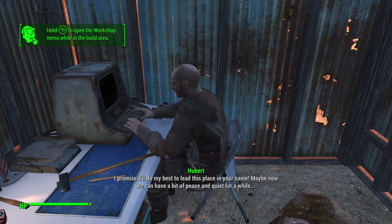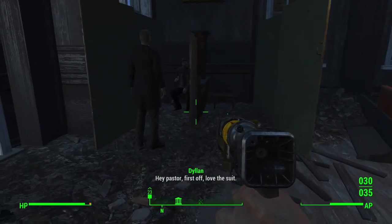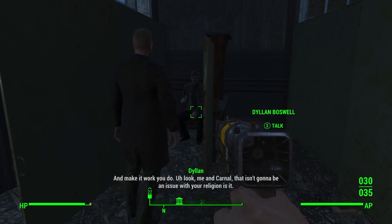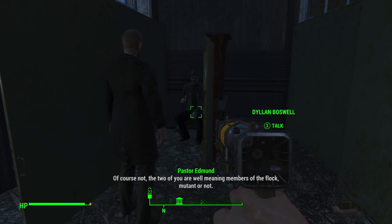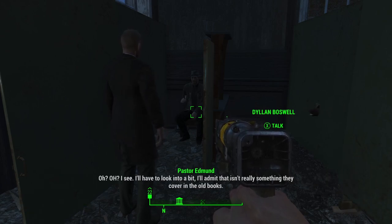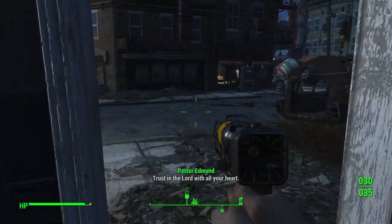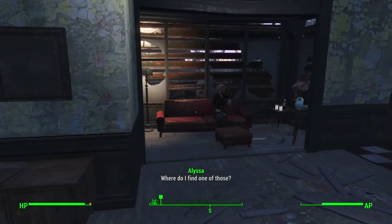What have you got to say, Hubert? Oh wow, this all looks real promising — I knew the ASAMs were the answer we needed. Thank you so much; I promise I'll do my best to lead this place in your name. Maybe now we can have a bit of peace and quiet for a while. Oh, one of those random conversations — there are lots of little random flavor conversations. We tried to add a lot of flavor in Concord; we wanted it to feel like a little living town, which is why you start getting defenses and everything appearing.